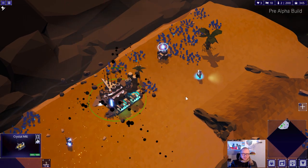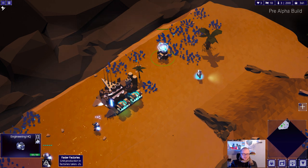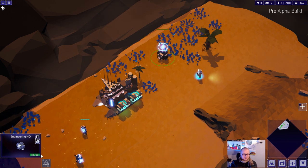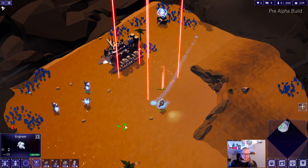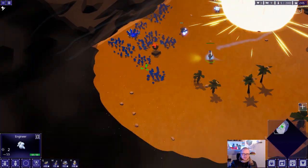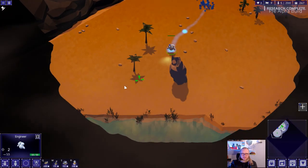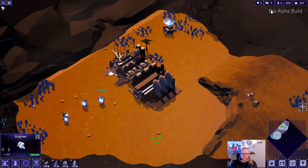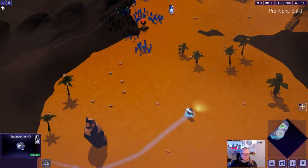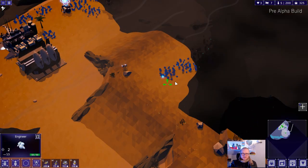So if you saw last week, this is our research HQ where we can spend our research points to research stuff. In this case, we have a faster production upgrade, which every time we research this allows us to build units quicker. That is very nice, especially for the robots which are kind of reliant on having a bunch of cheap and spammable units. We now have an implemented notification so that you actually know that the research is done, which is quite helpful.